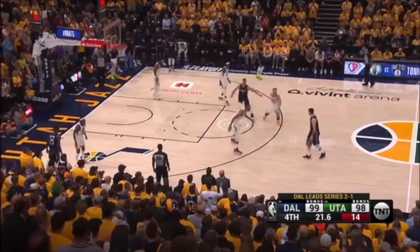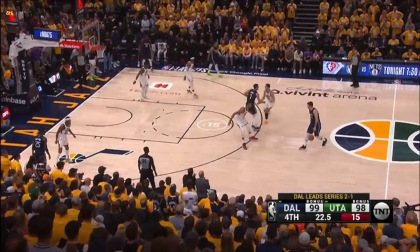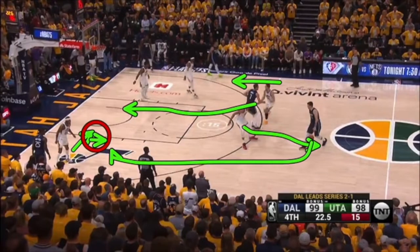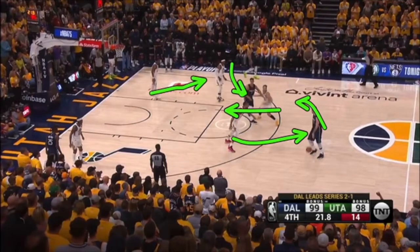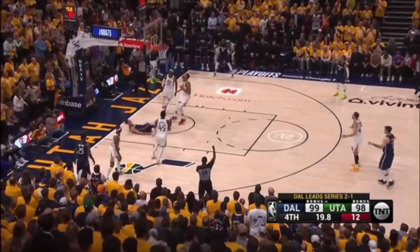You cannot switch and then switch back — that does not work. Dallas is in the bonus, and that's a two-shot foul. Stay switched, stay underneath. When this player cuts through, I have multiple options. This player can come in — left foot on the block, right foot out, wide stance. Get up, send him this way right into a second defender. Stunt, don't have to move your feet, easy recovery. Or, this player's going to roll through — we're not switching back, we're staying home. Force him into this double team. This player's up the line, rotates here. When this player rolls through, this player rotates to the corner, and the man that doubles takes the man that rolls through. The switch-then-switch-back thing is terrible — it's terrible.